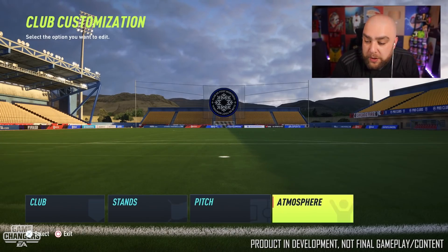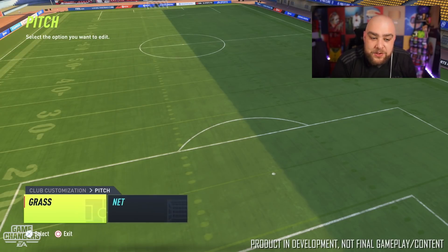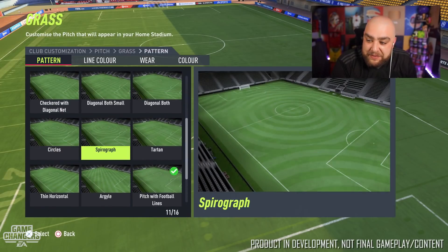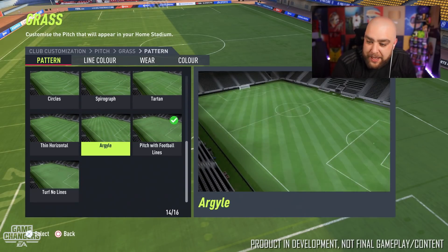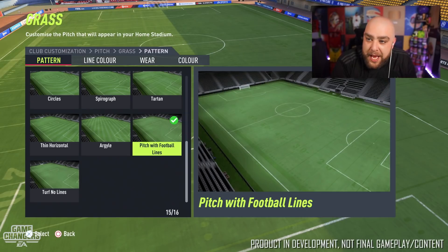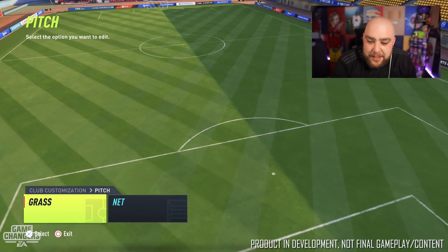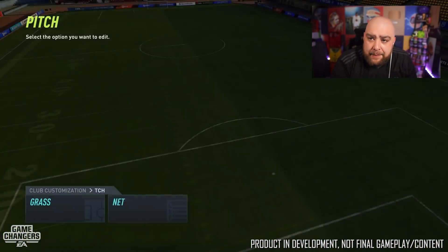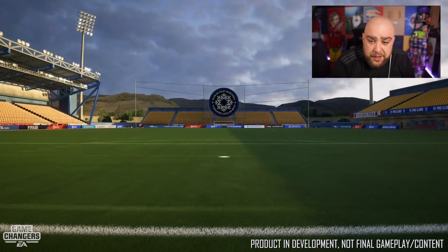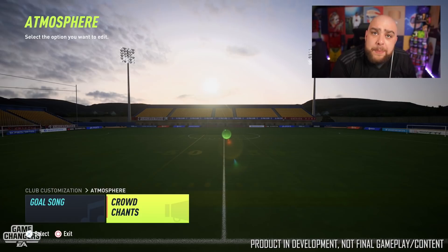You can also customize the grass and the net. There are a lot of different grass options to choose from, including an American football pitch design — though it did confuse a few players — or an argyle-lined pitch, and others. You can change the nets to your preference as well. There's also atmosphere, goal sounds, and crowd settings to make your stadium as appealing as you want.